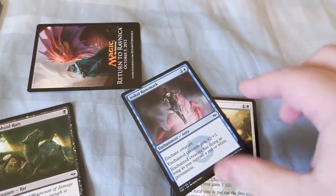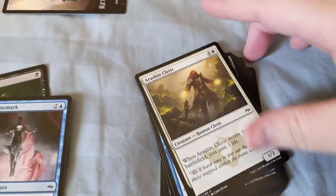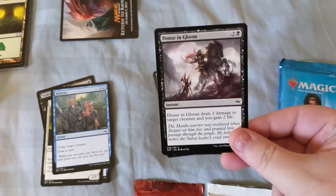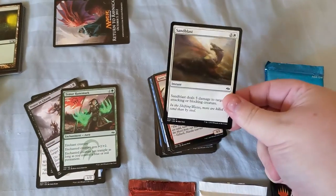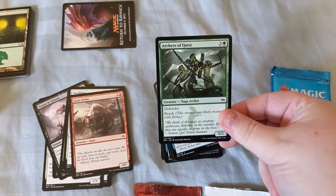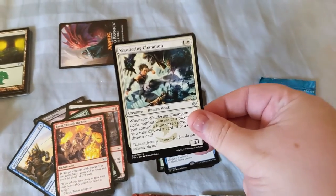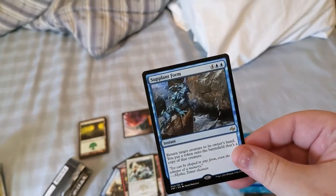Typhoid Rats, Jeskai Runemark, Crashing Cinders, Refocus, Dousing Gloom, Timur Runemark, Sandblast, Force Away, Archers of Karsai, Shifting Loyalties, Break Through the Line, Wandering Champion, and Supplant Form.